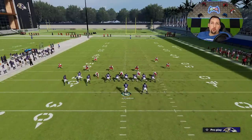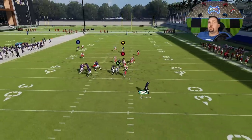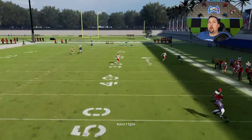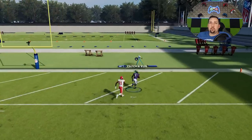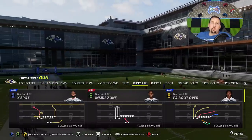Against Cover 4 Quarters I don't think you need any adjustments at all. The Y route is right there already, and the X route is going to be a home run one-play touchdown — that's the easiest one. If you can buy a little time, both of those routes are going to be open against Cover 4 Quarters.